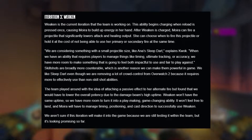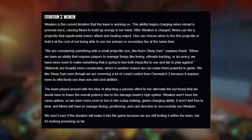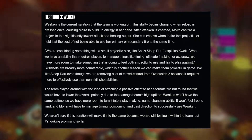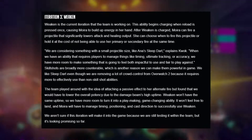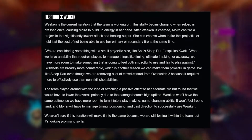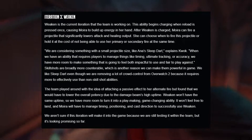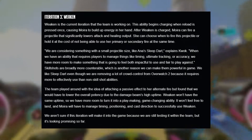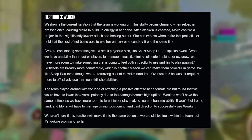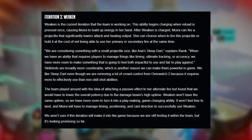Weaken begins charging when reload is pressed once, causing Moira to build up energy in her hand. After Weaken is fully charged, Moira can fire a projectile that significantly lowers attack and healing output. She can choose when to fire the projectile or hold it, but at the cost of not being able to use her primary or secondary fire at the same time — acting as a meaningful balance trade-off while the ability is charged.